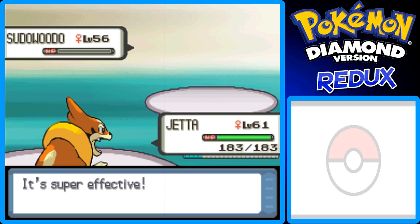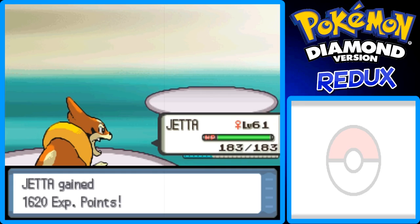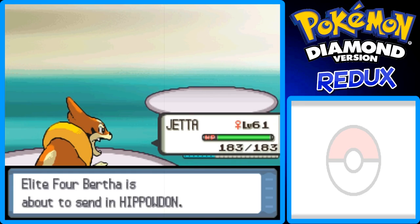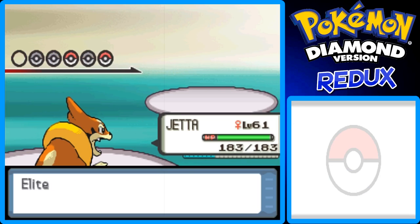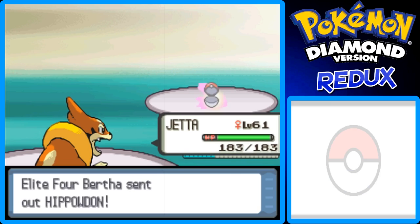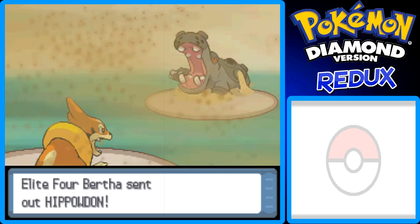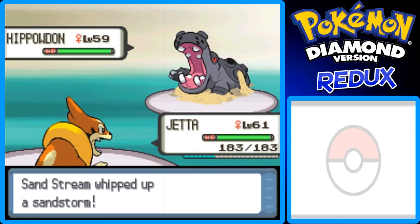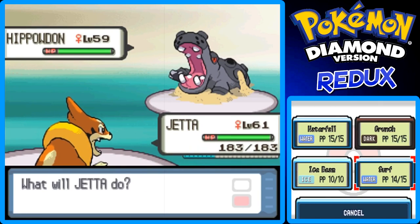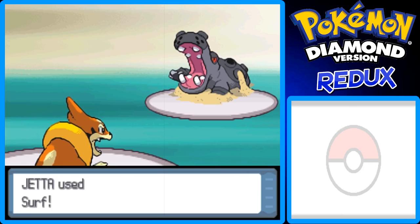So far we've one-shotted all of our Pokemon. But I don't think we can one-shot all of them, honestly, because her big main strongest Pokemon is Hippowdon. I'm going to keep Jedha in. This thing is a real powerhouse. I'm going to try the same strategy I used against Aaron's Drapion — just hit it hard with Surf, and I'm pretty sure it won't faint in one hit, so it'll activate the Citrus Berry. That way Bertha won't get the chance to heal, because HP will probably be in the yellows.